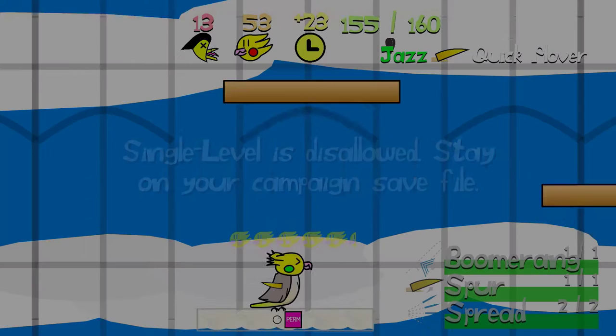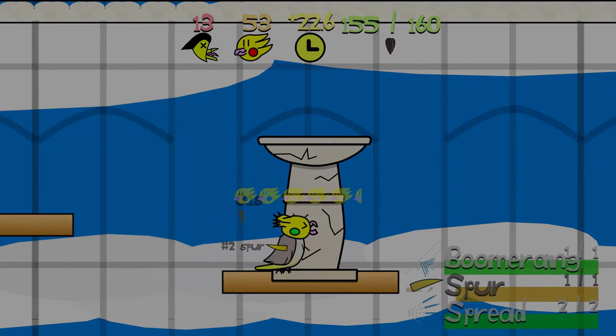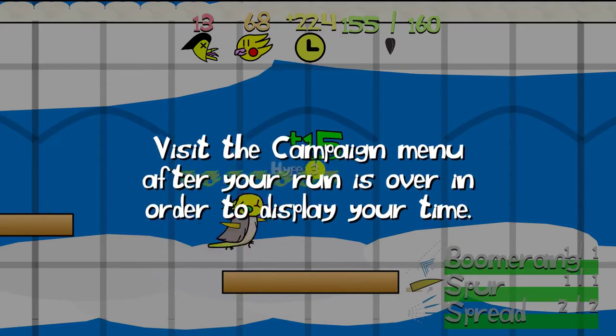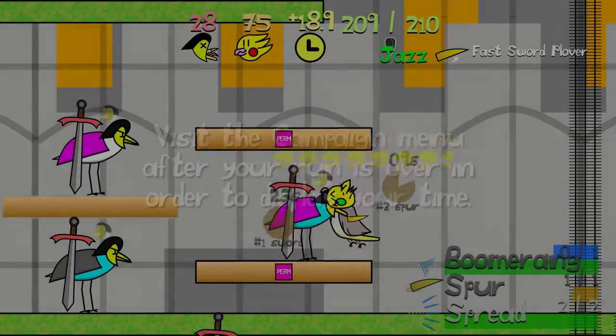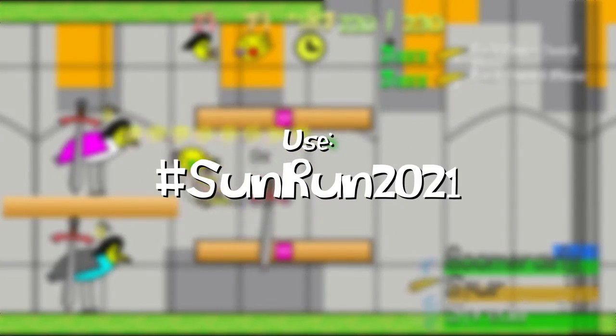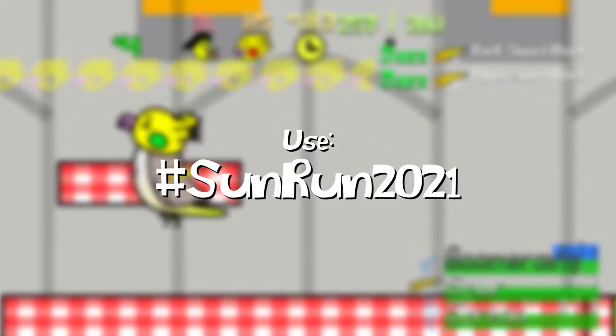You can only return to the menu after beating Sky High Climb. After returning to the menu, you must visit the campaign menu in order to display your time. The title or description must contain hashtag sunrun2021 so I can find it using YouTube's hashtag feature.